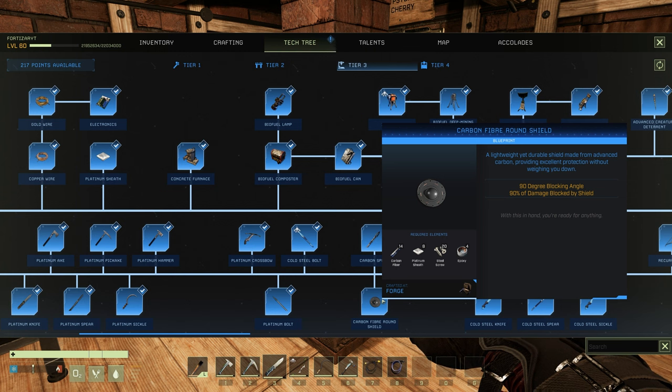The stats for the Carbon Fibre Round Shield are as follows: 90 degree blocking angle and 90% of damage blocked by shield.